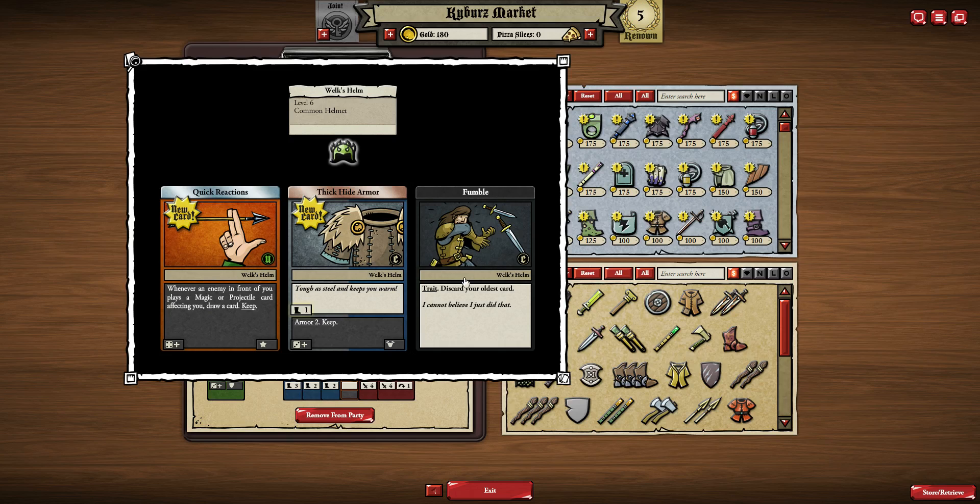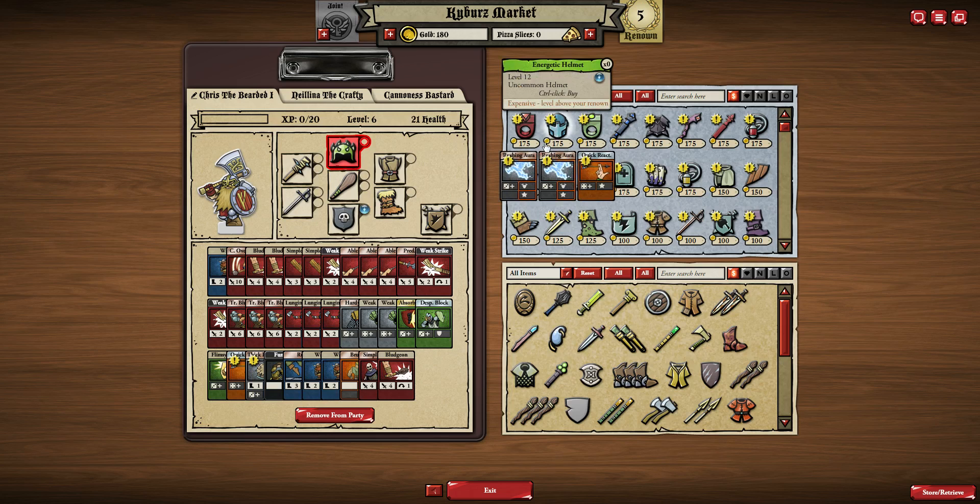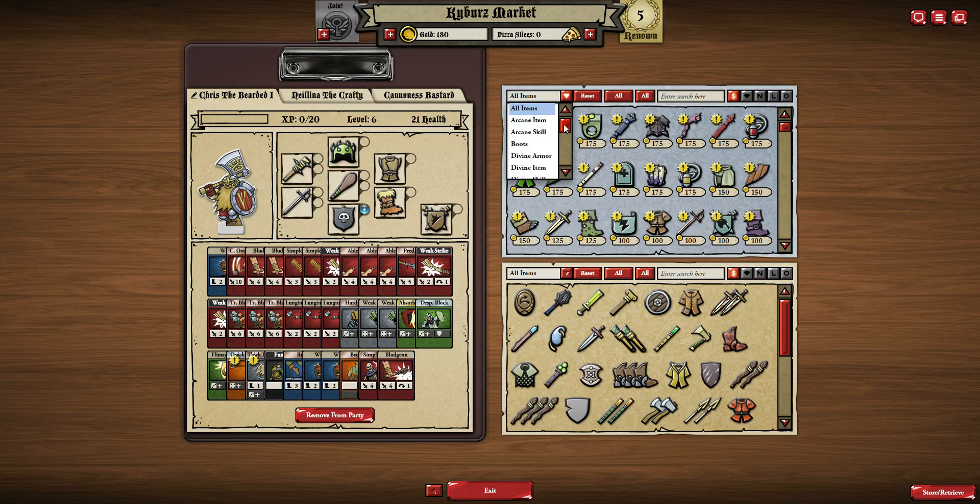On the other hand, we've got Fumble, which is one of the bad trait things. I think this is the first bad trait card we've got, maybe. It says discard your oldest card. That could be pretty bad, or it could be not actually that bad at all, depending on the card you've got. So it's maybe not terrible, but regardless, we're going to take a look at what helmets we have in Kyber's Market.